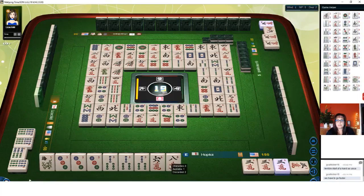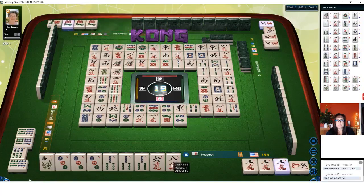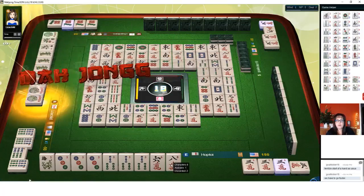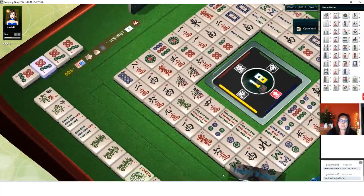Four dots. Seven dots. We still need a flower — there are no flowers out. They got a Mahjong — self-picked Mahjong. That's nice.